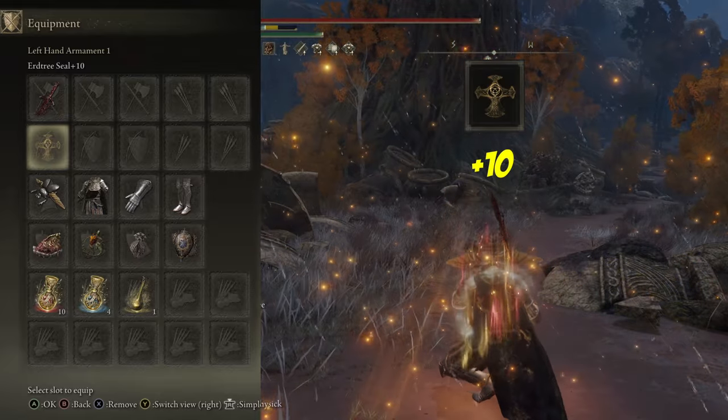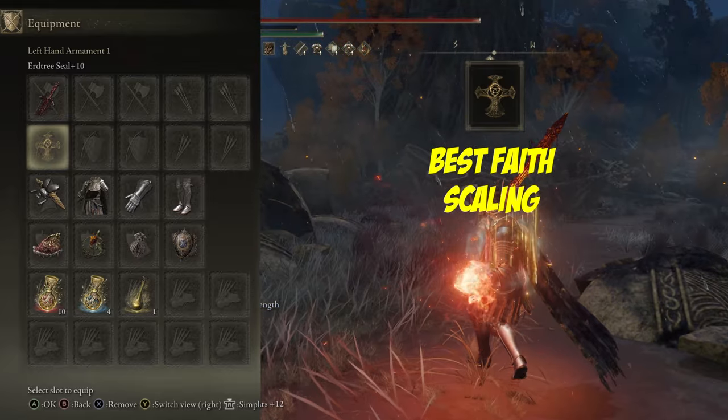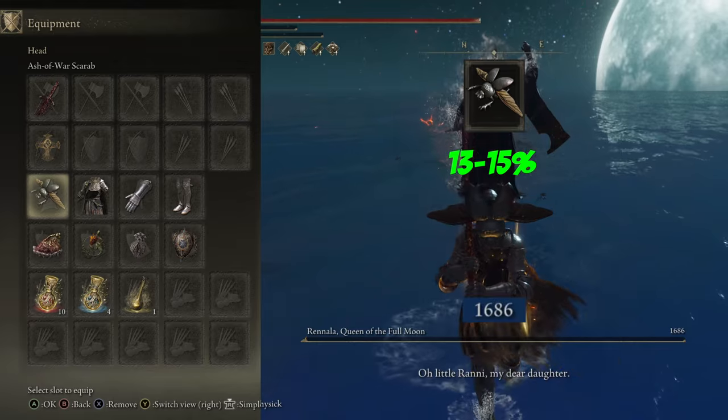In the offhand, we have a Nurtured Seal plus 10, giving us the best Faith scaling for our incantations, which we'll also look at in a moment. In our head slot, we have the Ash of War Scarab. This lowers the FP cost of Taker's Flame by 13 to 15 percent.